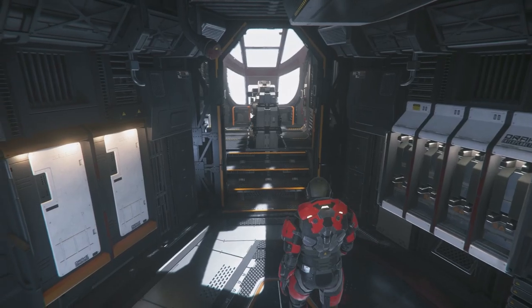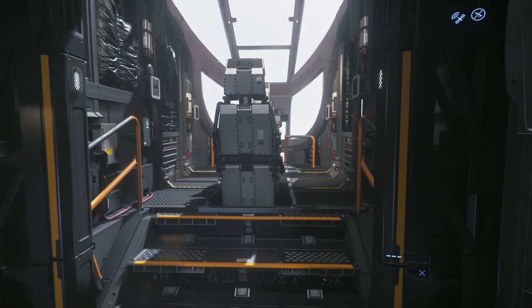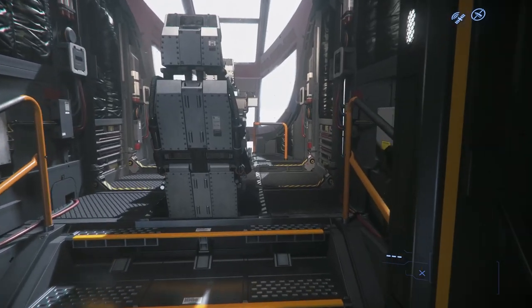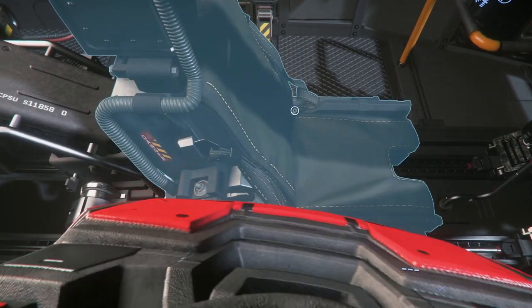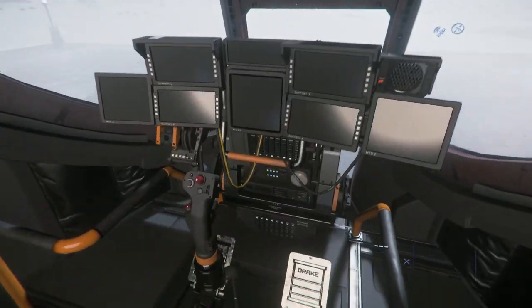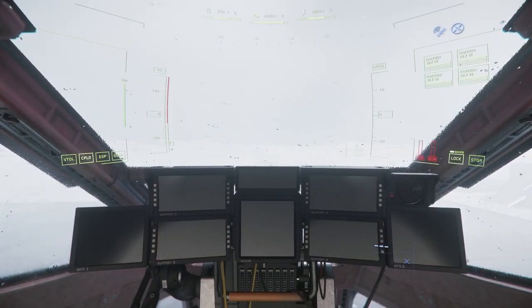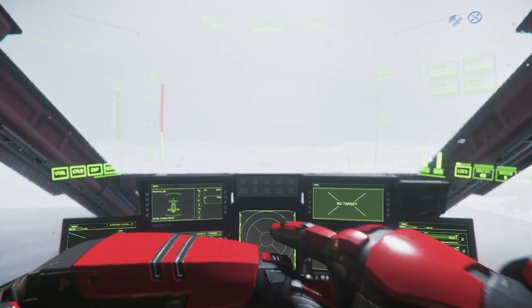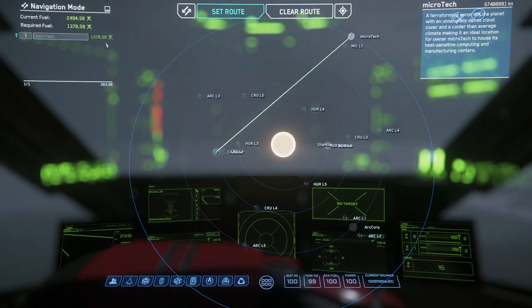So that's the exterior and interior walkthrough. We have a one size 2 shield. I've upgraded the quantum drive — size 2 quantum drive to the XL1. It'll take us across Stanton no problem at all. So we are here in Crusader — we can go up to Microtech. We'll need to refuel; we won't be able to get there and back. But it'll do that trip very, very quickly. We can get to Crusader — probably two round trips.